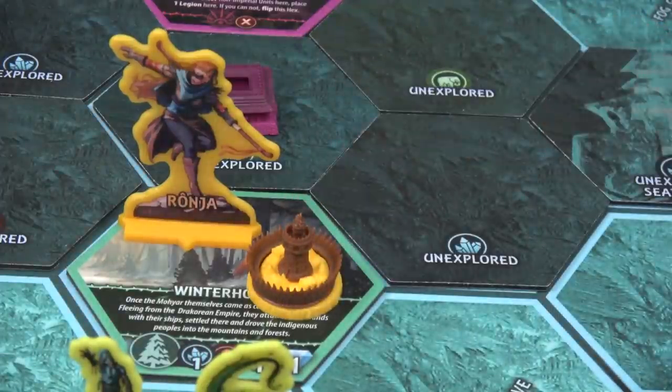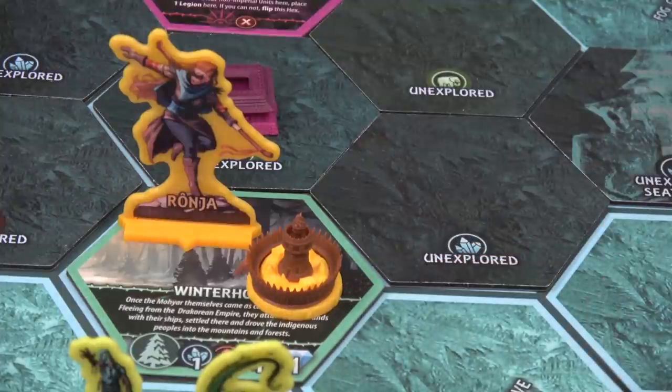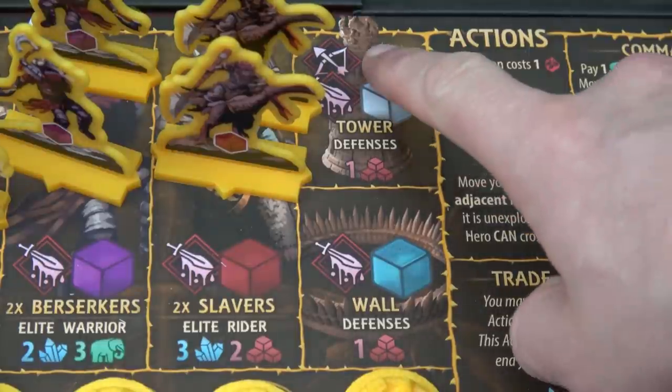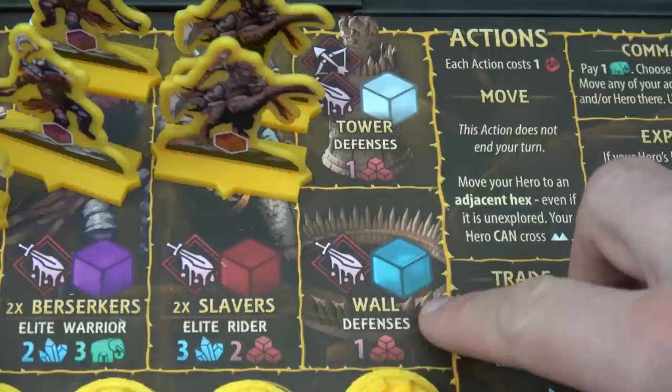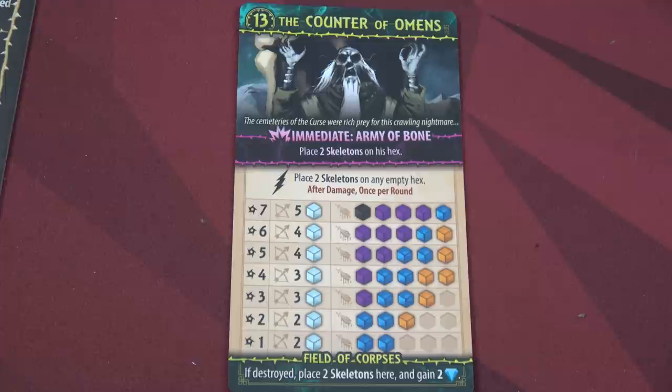Having a wall and a tower at one of your havens looks really cool and gives you additional dice when defending that haven — as long as you have units there. If there are no units in the haven, the walls and tower are useless because there's no one defending. The tower provides a white die for archery and clash; with the walls you gain an additional blue die just for clash.